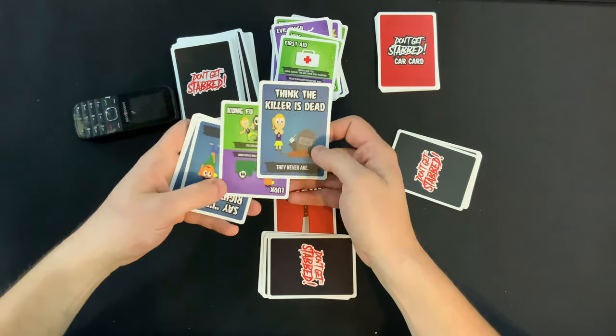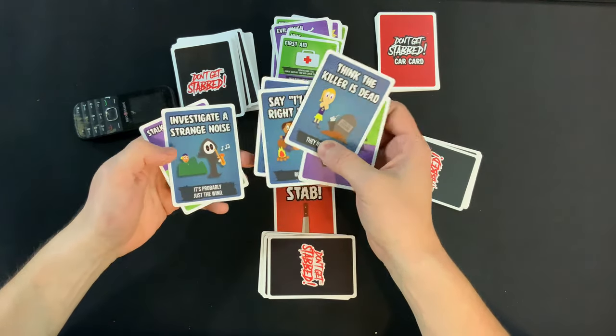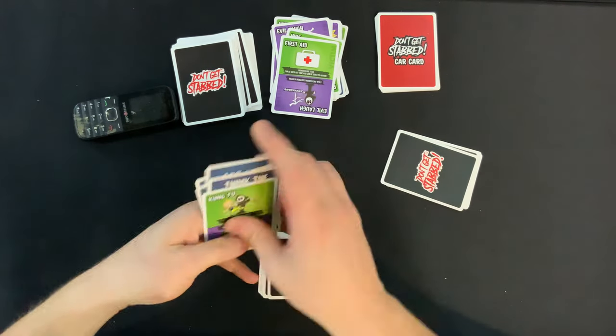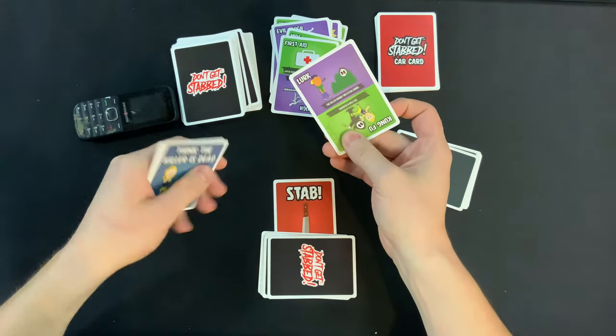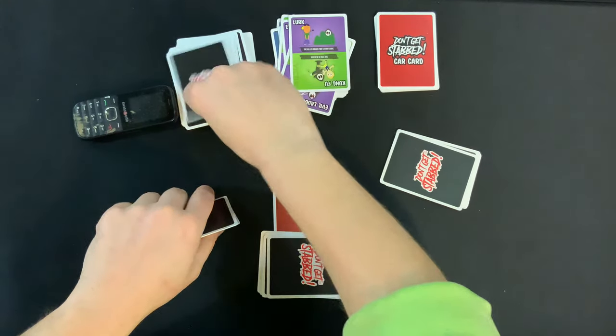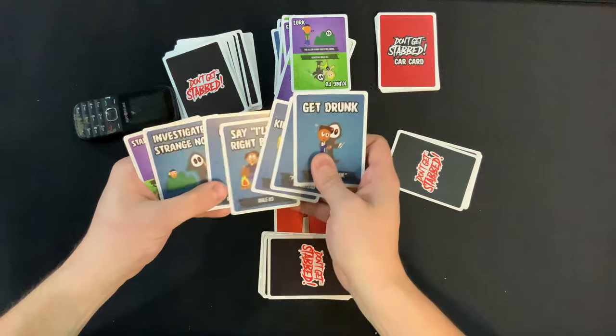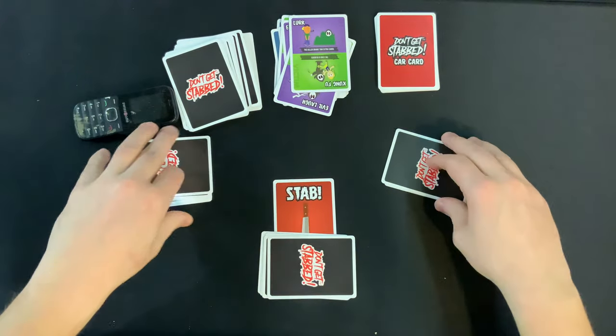The killer draws a card — Investigate a Strange Noise, it's probably just the wind. They play the Lurk card: draw two extra cards. Cell phone dies and Get Drunk. None of them are matches, and they need three of a kind, not just two. All right, here we go.